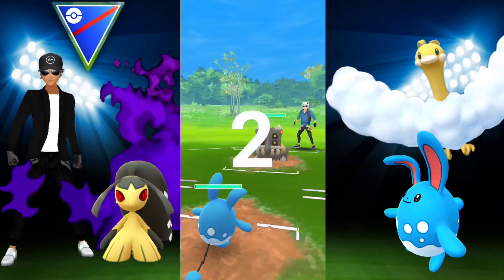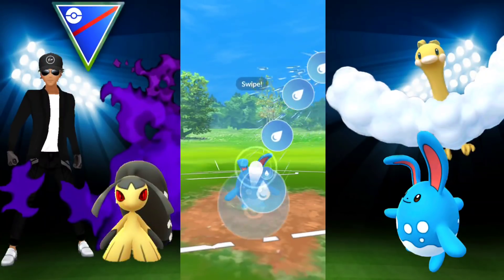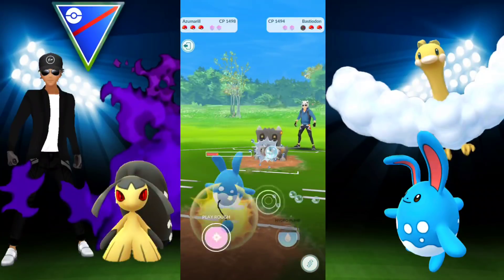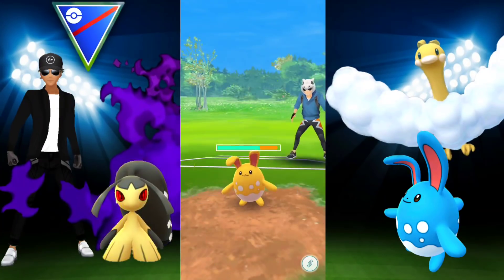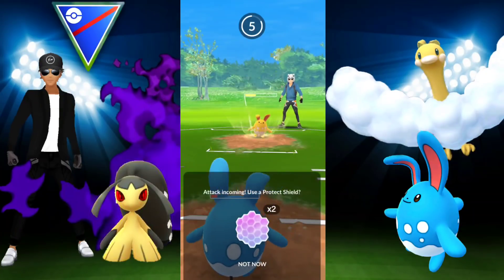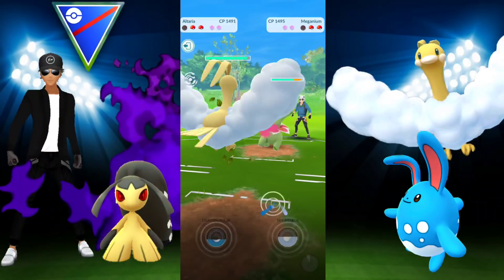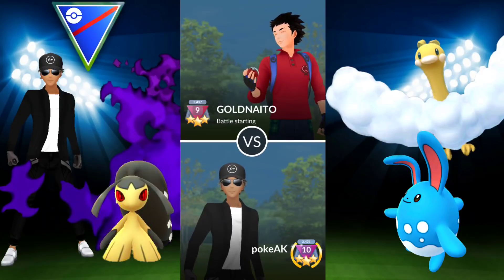Next battle: met with a Bastiodon — best buddy with the badge. Same approach: no shielding, just go for Hydro Pump, then bring Mawile if things go downhill. They let Hydro Pump go through — great! But again, if they have Azumarill behind this I'm not looking great. Going for Play Rough and they let it through — then another Play Rough, they let that go through too. I'm scratching my head wondering what's in the back. Safe to bring in Mawile. They bring in Venusaur so we counter switch into Altaria, and they recognize it's game over.